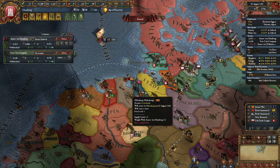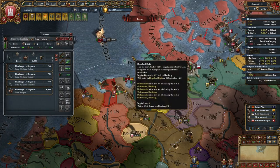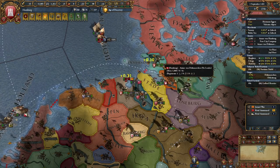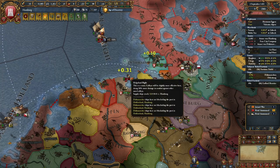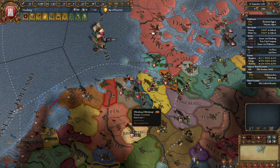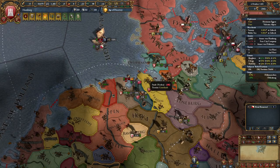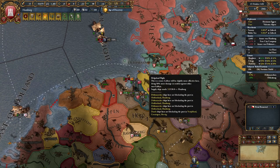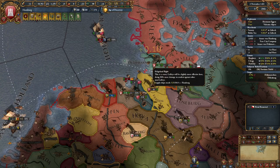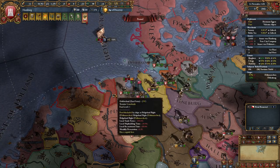Now, because these are One-Province Minors, I will tell you now — they have a nasty habit of unconditionally surrendering if you take the War Leader first. So operate in this pattern: siege down the non-War Leader first, and then focus on the War Leader. Otherwise you'll get an unconditional surrender way before you're ready to take everything that you want. So with that being said, I'm just waiting for these guys to fall and then I can take care of them and move on to my next little targets.